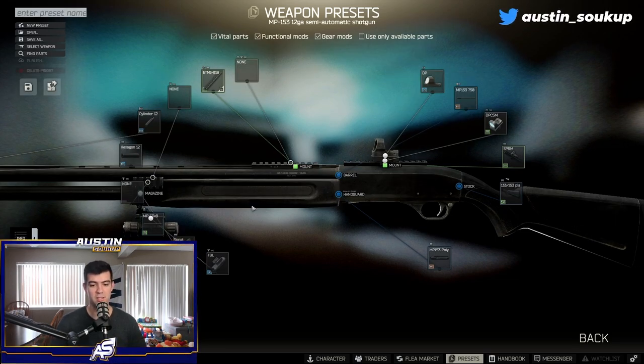That's our MP153 build. This build is fairly inexpensive — most of the time it can run you right around 140k rubles in total.